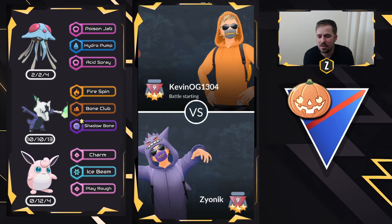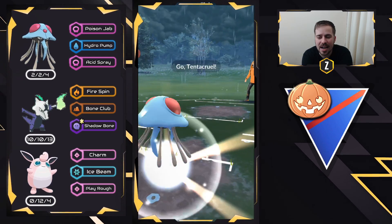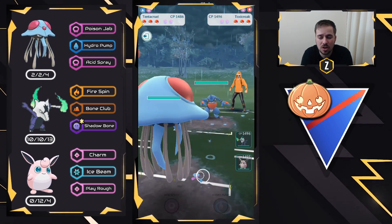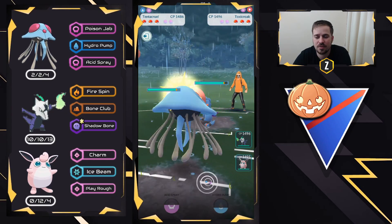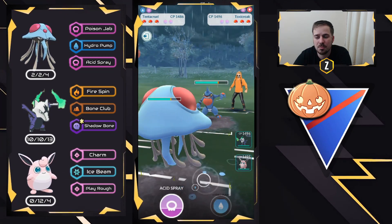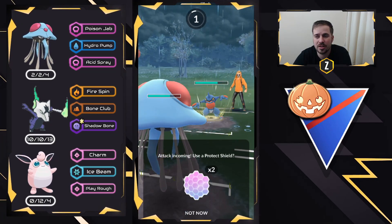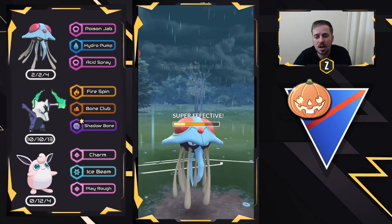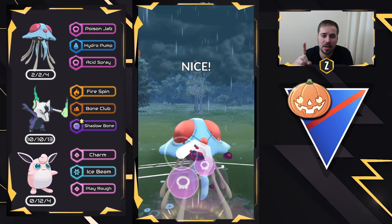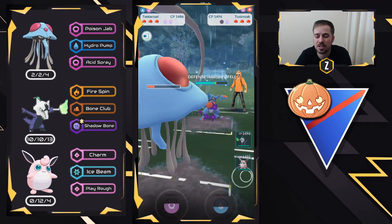Moving into the next battle. With Alolan Marowak, Shadowbone is nice but I think it can be flexed. We have Tentacruel on the lead and we're actually going to stay in this fight. Yes, we're going to be taking super effective damage from Mud Bomb, but I want to build up to Hydro Pump and give myself shield advantage. Mud Bomb will not KO us from this range, so we're going to let it go. We build up to Hydra Pump and go for an Acid Spray — hoping to get the shield and then swap into Wigglytuff to chunk as much health as we can.